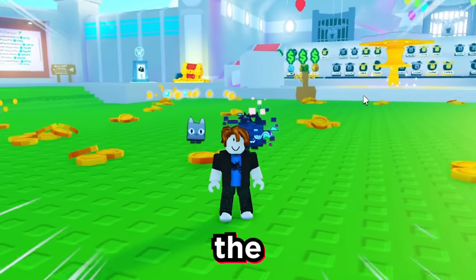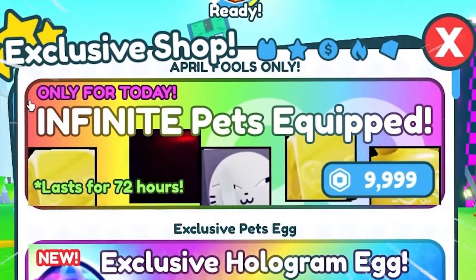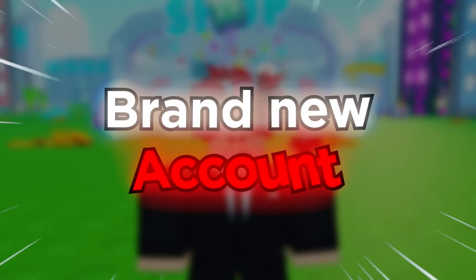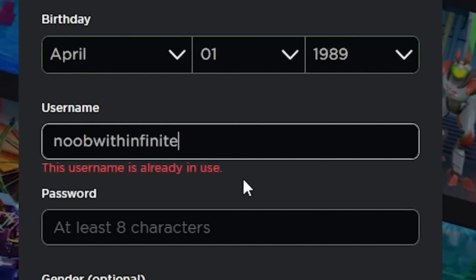Today I'm going to become a noob and buy the Infinite Pets Game Pass. As you can see, it's 10,000 Robux. You can only use it to have infinite pets equipped. So we're going to do that in a brand new account. We're going to make the name - we're going to make it 'a noob with infinite pets.'